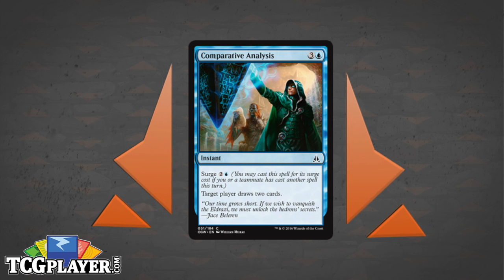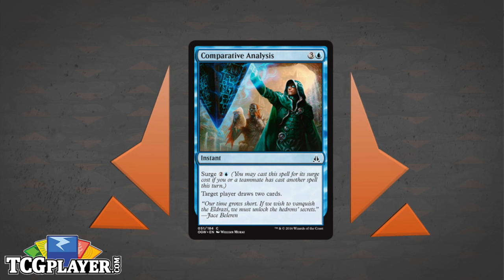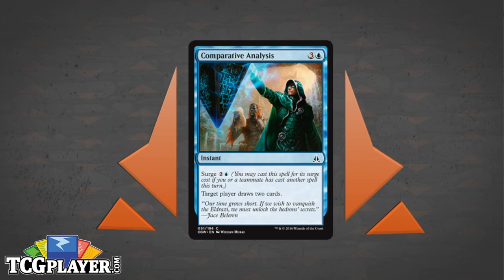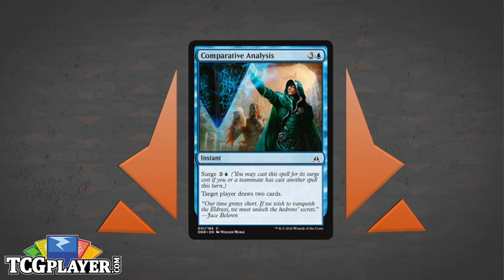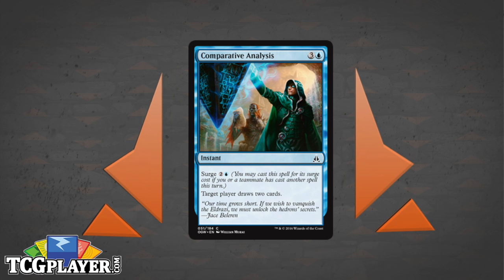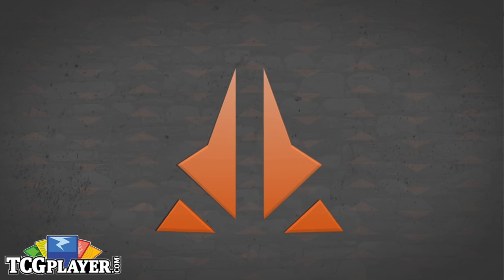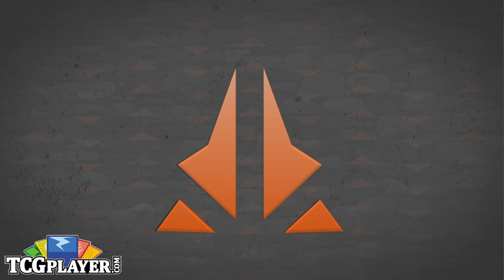Fair warning: it's not going to be very good if you're too far behind on the board, so you need to establish a board first and then keep up with Inspiration. Also worth noting — it says 'target player draws two cards,' so in Two-Headed Giant, if your teammate has good stuff in their deck and you need an out, you can cast it on them.